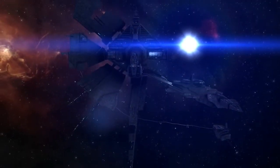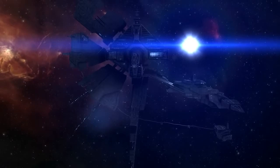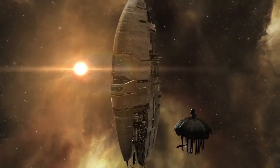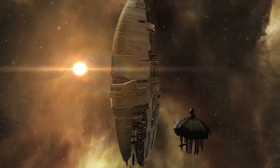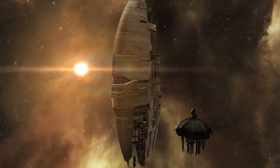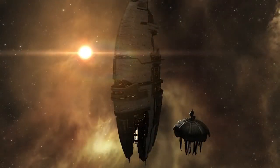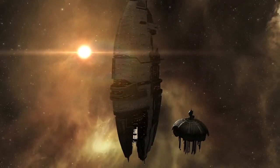That right there is the new look of the Gita 4-4 station. That station — not too much of a difference, you can't really tell too much. But this right here, Amarr — you can see the difference, it's pretty extreme, looks nice. Quite nice.